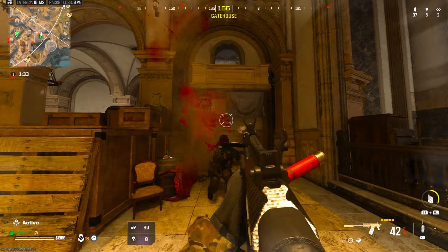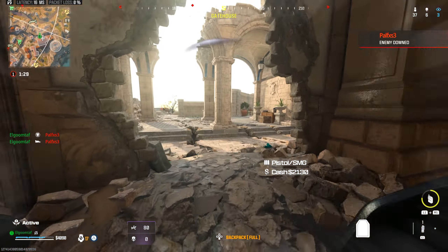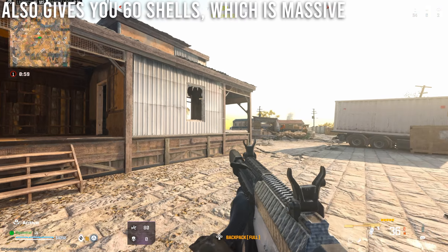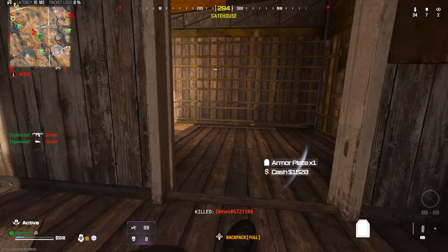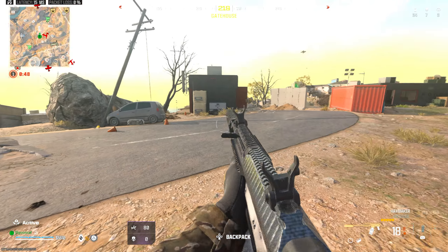As a general overview, what is this attachment and what does it do? It basically introduces the binary trigger — you pull the trigger it shoots, and as soon as you let go of the trigger it shoots again. This essentially makes it shoot double the rate of fire it used to, at about 500 rounds per minute. You might think that's broken, but you have to take into account there are damage adjustments and other factors.